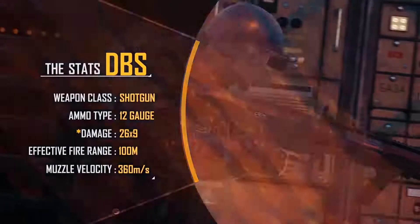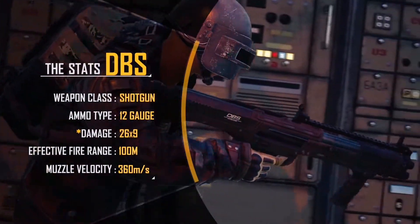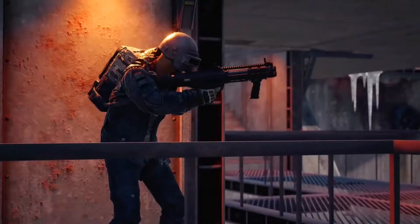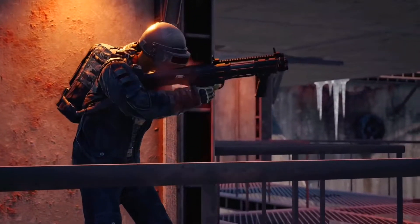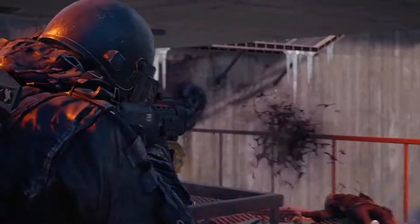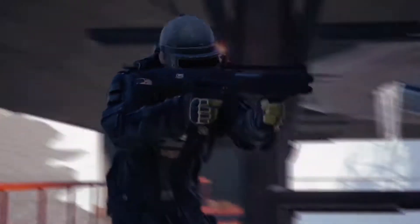This bolt-up style shotgun can hold up to 14 12-gauge rounds, giving it all the ammo it needs to melt the armor off your enemies and do bursts of damage. The double barrel pump action will burn through rounds quickly, so make sure you prepare for its long reload time. Keep it loaded and at the ready for close quarters combat situations you want to end quickly and efficiently.